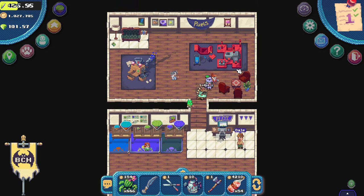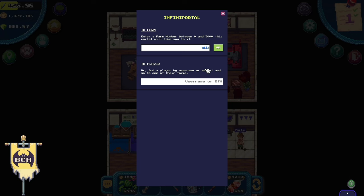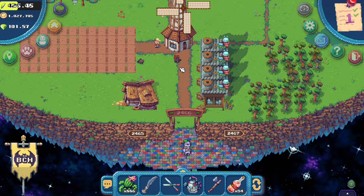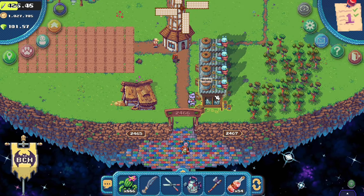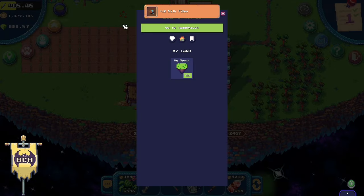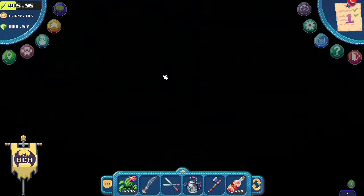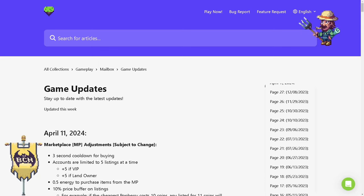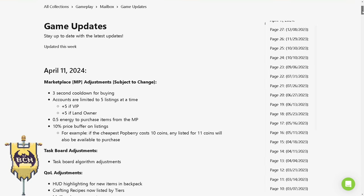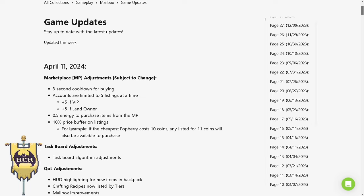As a new player, I would suggest not instantly purchasing a VIP for this game. Let me walk you through the first impressions of the game as F2P, then you decide for yourself when to purchase. If you want to invest long-term, you need a VIP — you will be left out in terms of progression and rewards if you remain F2P forever, especially with the new update released last April 11th. The task board algorithm has been adjusted and the pixel rewards for F2P and VIP have now been split to 30/70.